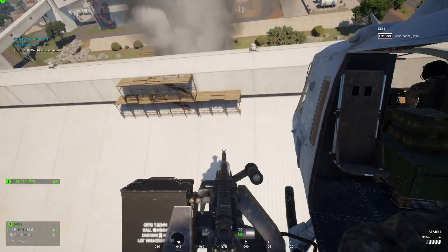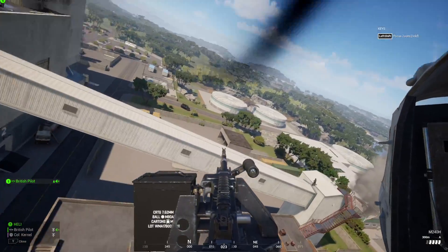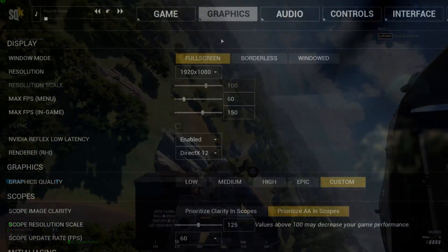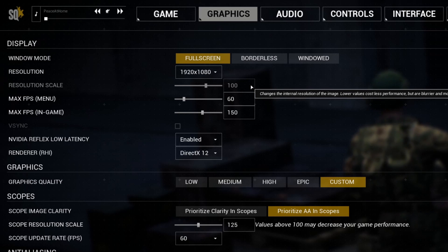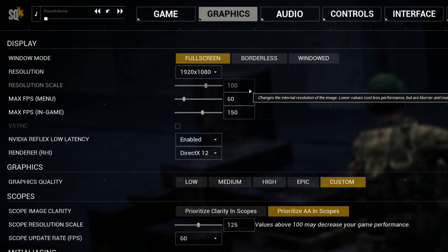If there's a setting that I skip over or don't mention, it's either largely irrelevant to FPS or I don't have any idea what it does and I'm afraid to touch it. Full-screen mode can sometimes give you a small bump. Resolution should match your monitor's native resolution. Resolution scale is a luxury setting — keep it at 100 for now and only revisit it at the end if you're happy with your frames and want to juice things up a bit.